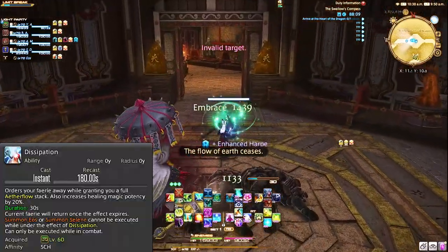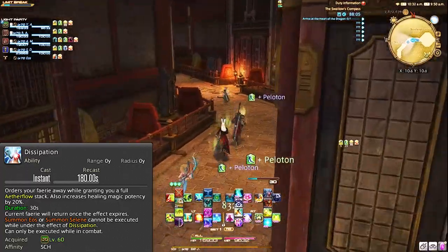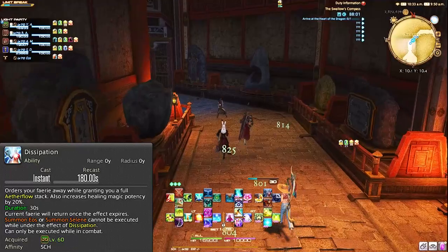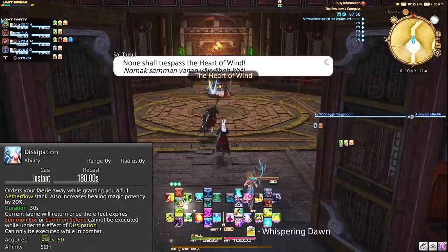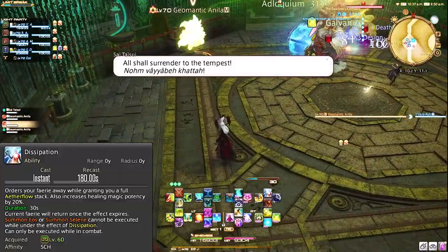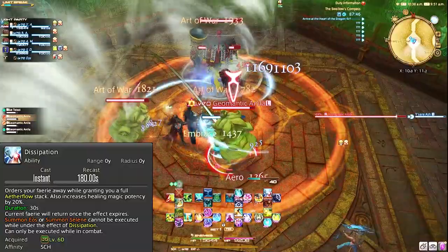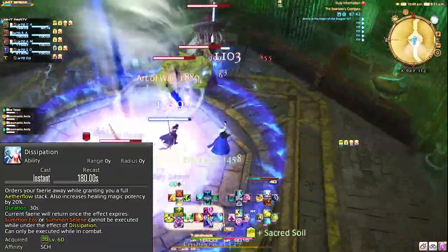Dissipation makes your fairy go away for a short time but grants you 3 Aetherflow stacks and a 20% buff to your healing. I only use this ability for the stacks of Aetherflow — if I'm between stacks or something happens and I need another 3 stacks to heal the party, I will pop Dissipation. You can even plan this nicely at the end of a big trash pull to have stacks ready for the next one, if your Aetherflow is not going to be on cooldown.